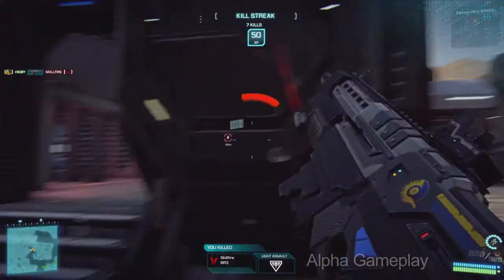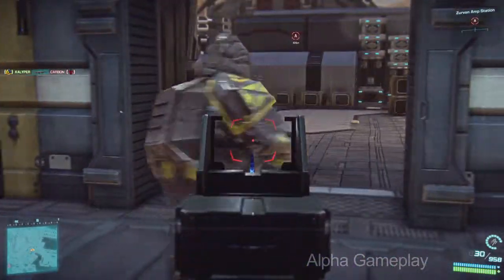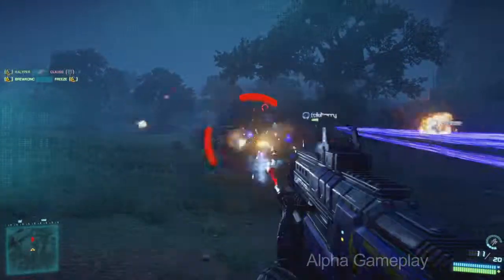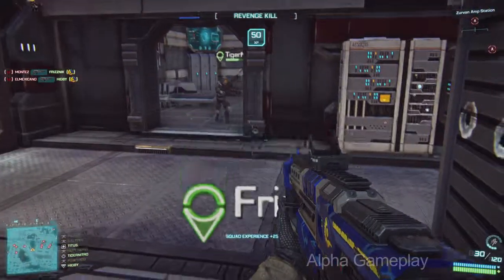At its core, Planetside 2 is a player versus player, first person shooter that combines visceral, moment to moment action and massive coordinated team play. Infantry combat is front and center in Planetside 2. You can select from six different classes, each with their own unique abilities, advantages, and weapons, and then team up with a few hundred of your closest friends and embark on some of the largest scale battles ever waged in an online game.